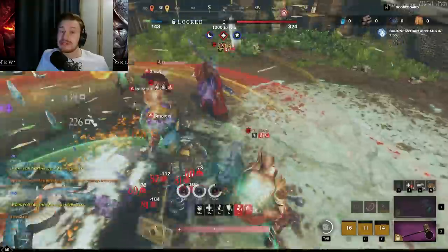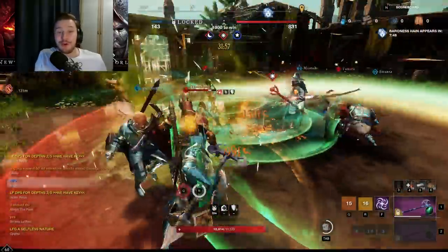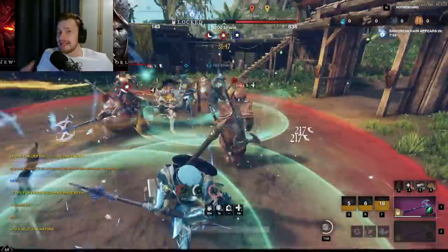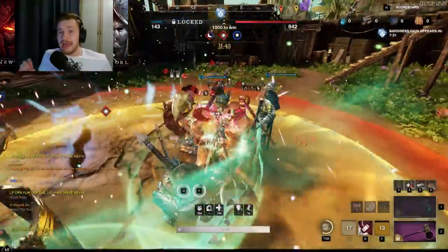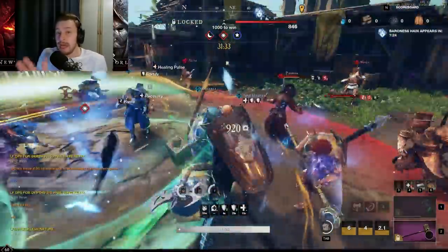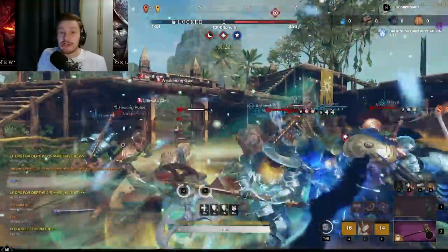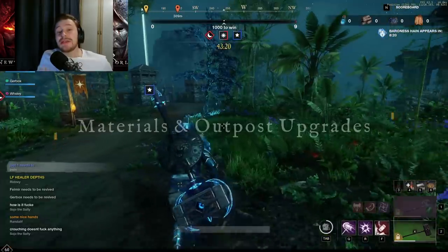Since the game mode is domination, capping the middle point is clearly very important, but you also want to make sure you have your home point. You could also flank the enemy's home point — one of the best tactics is to backdoor the enemy team if they're pushing hard into the middle or even into your base. Push around the back into their base, cap it, and force them to rotate back. This gives as many points as any other objective.